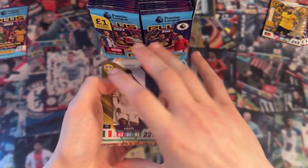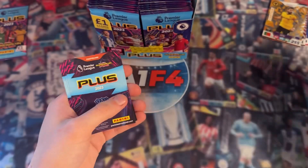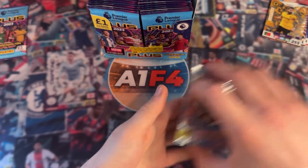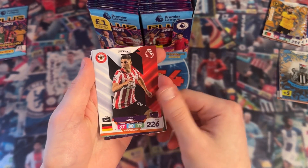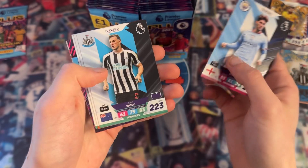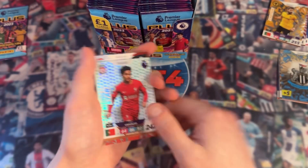We have Ones to Watch Mateus Nunes, the Newcastle badge, and the digital pack. We have Diallo from Southampton, Christophe Eyre, and Tom Davis. Next pack: Vitaly Jenault, Alexander Isaac, the digital pack, John Stones, and Chris Wood. And then the special cards at the back - we have the Fulham badge and Rising Star Fabio Carvalho. Not too bad.